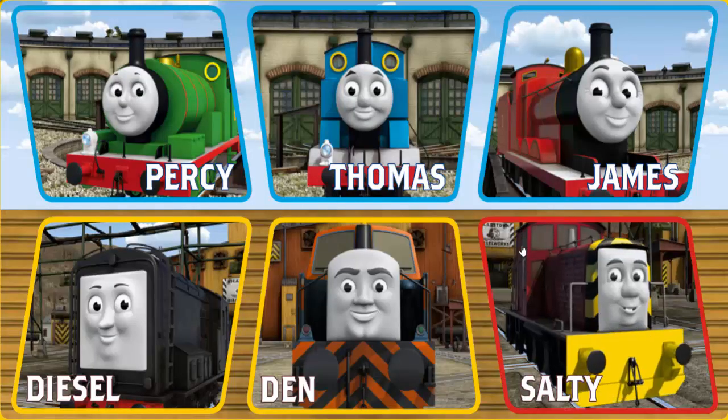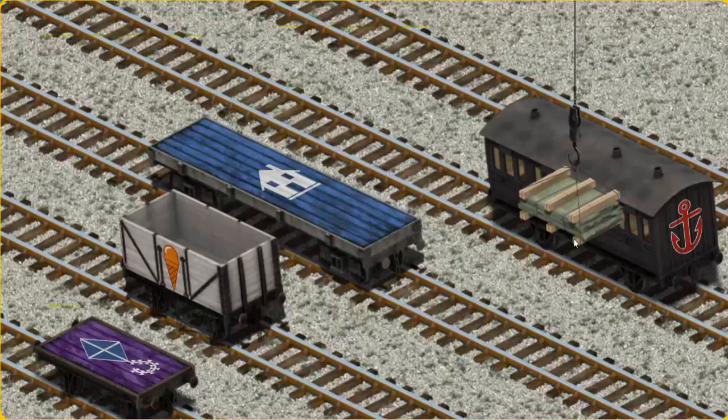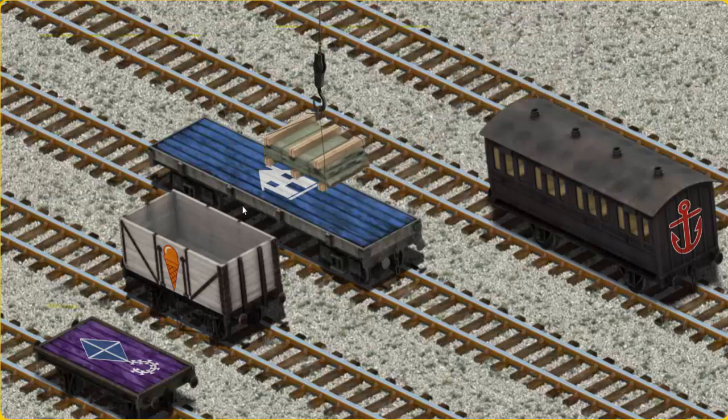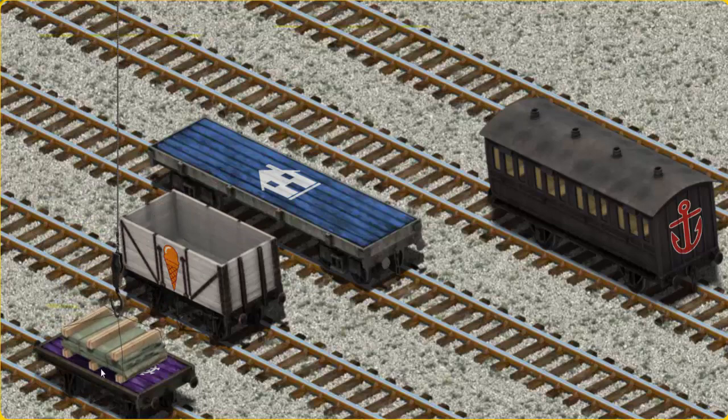It's a busy day at Brendam Docks. Thomas and his friends have many deliveries to make. Thomas must deliver the slate to Farmer McCall's farm. Help Cranky find the slate. That's it! Let's lift and load. Now the cargo must be loaded. Help Cranky find the purple flatbed with the picture of a blue kite. That's not the right one. There you go!